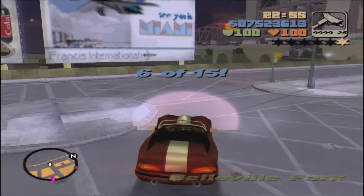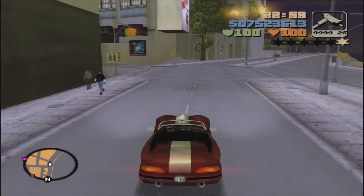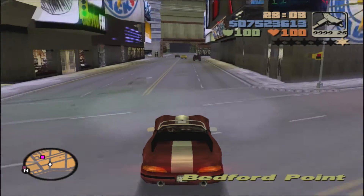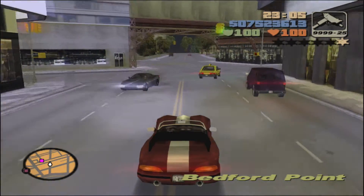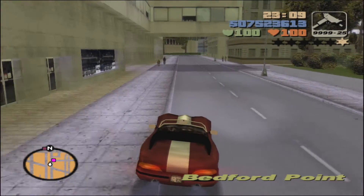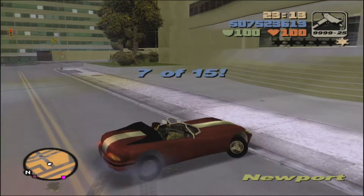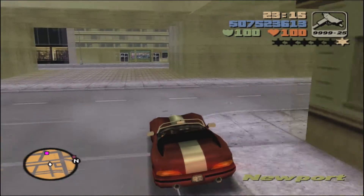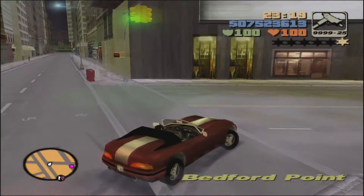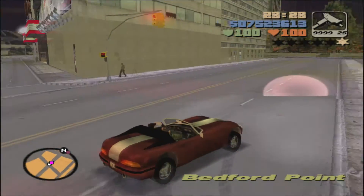The checkpoints appear all over the map — there's no set path, they just appear and you go around weaving in and out of roads through traffic to get them. I'm going to speed the footage up so you can see more or less where the checkpoints are going to be.